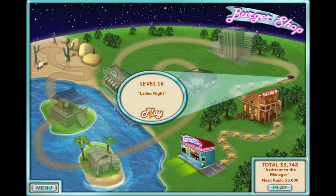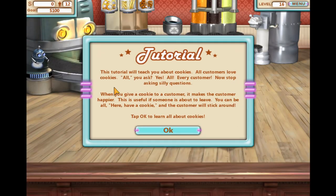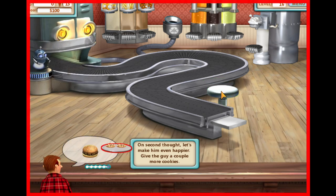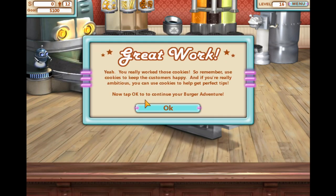Okay, so ladies night — that'll only be ladies around. I'll grab the cookie just in case they get angry. We'll learn about cookies: all customers love cookies. When you give cookies to a customer, it makes them happier. This is useful if someone is about to leave — you can give them a cookie and the customer will stick around. Tap okay to learn about cookies. So I'll just keep giving it to you. Awesome.